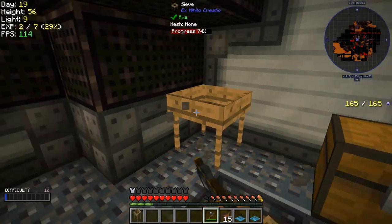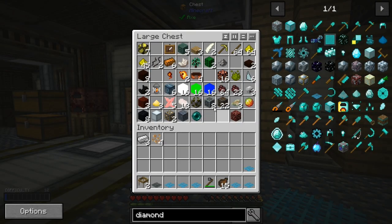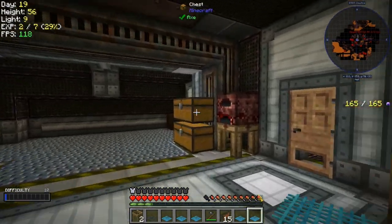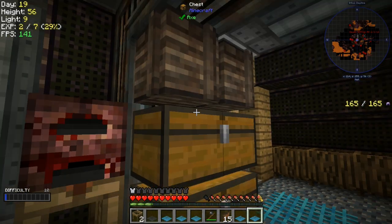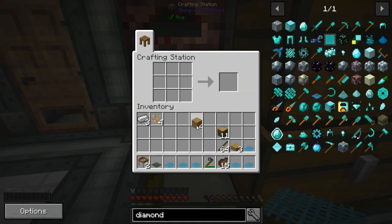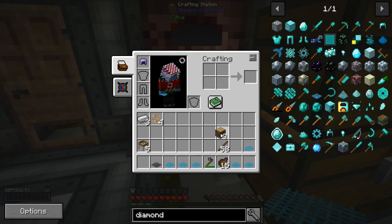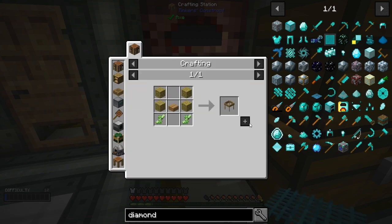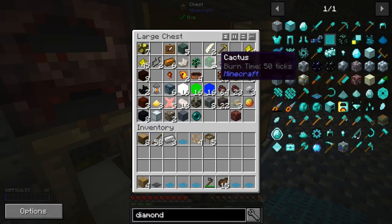We should grab all of these. Do I have any more sieves? Let me check. There we go. We should 100% be using diamond mesh — that's like the best. I can't believe I didn't notice that, that's a pretty big fail on my part. So we'll craft some more of these — there's five. Let's make one more.